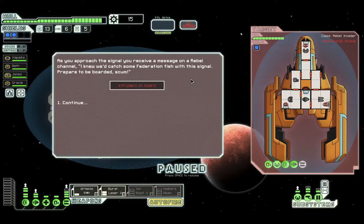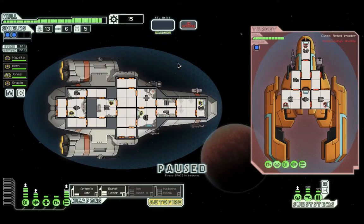As soon as we approach the signal, we receive a message from a rebel channel: 'I knew we'd catch some Federation fish with this signal — prepare to be boarded, scum!' We've got intruders beaming in. Artemis takes out the shields — classic scenario — but I've gotta deal with these intruders.